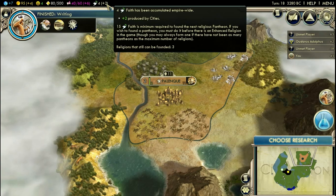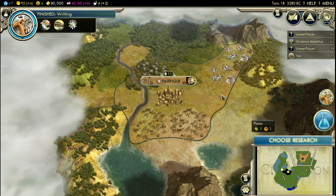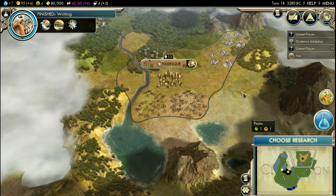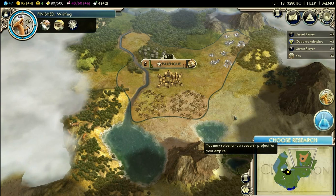Since I'm generating two faith and all the other civs are generating only one — unless they have some special bonuses or the one that adopted the pantheon might be generating some additional faith — I've got good chances to find the religion. Now I've finished writing, and I can either switch to the Great Library, which I'd really like, however my gold income is really low, so I'm gonna wait for the worker and research some technologies that will help me out. Mining would be very useful since I've got forests to chop down and salt that also requires mining. Then I'll probably go Calendar.